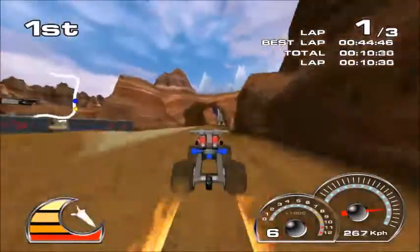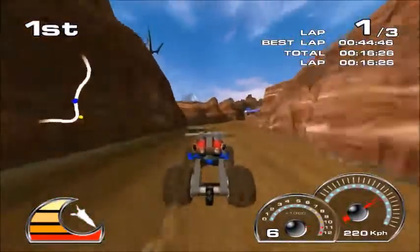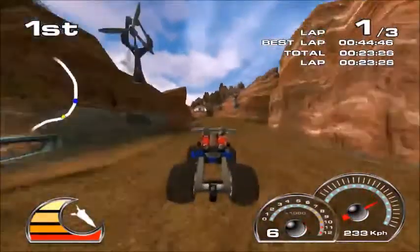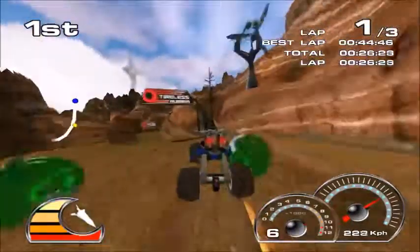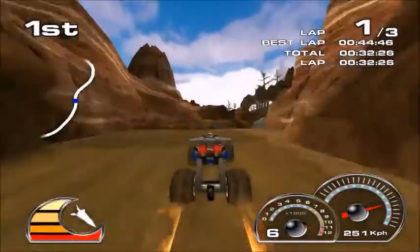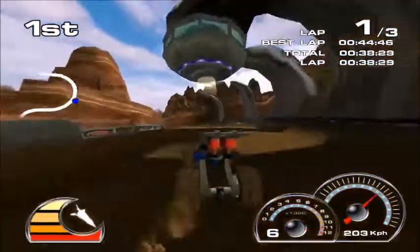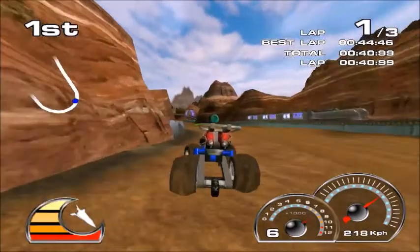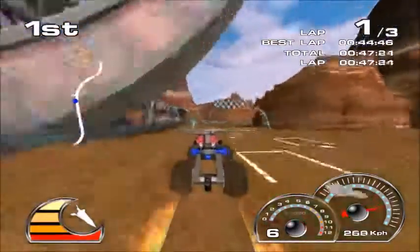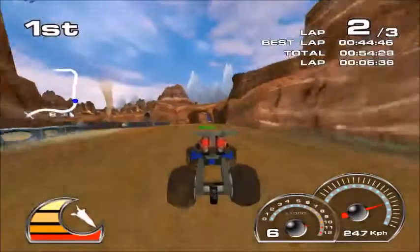The item I just picked up — you can see it in the bottom left corner — that's a homing missile, kind of like a red shell from Mario Kart. Just like the other homing item, I have to be physically behind my opponent and able to see them before it will home. Without that, it will just fly in a straight line and won't home into anything, making it pretty useless.